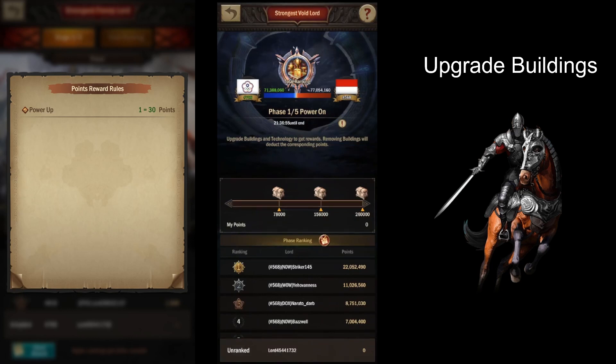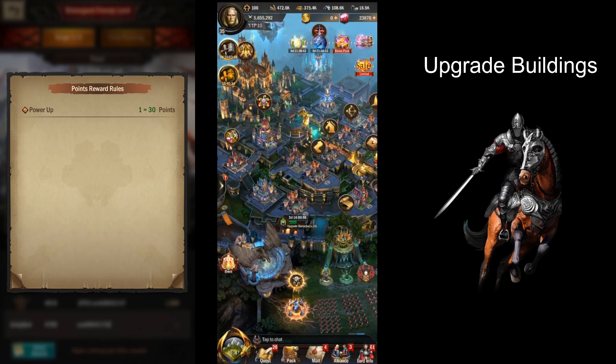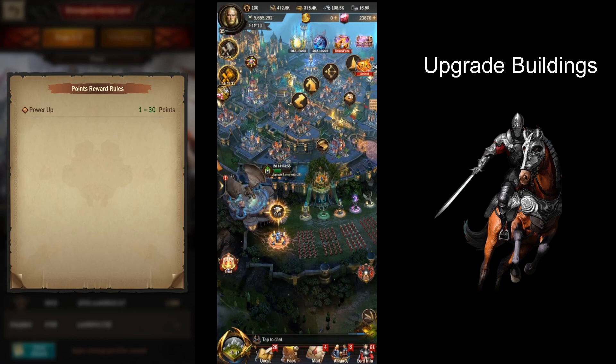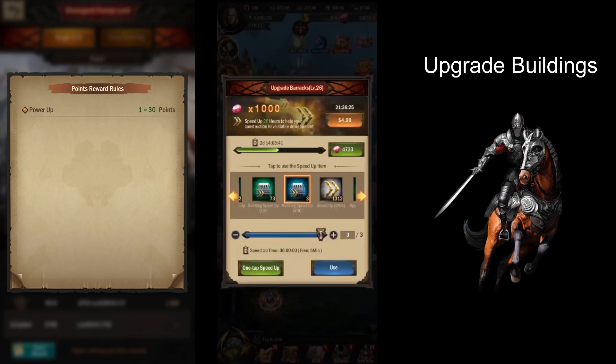Currently we don't have any points because we don't have any upgrades yet. This time around I went with the barracks up to level 26, so that will give us our last barracks at 26. That will give us 707,290 power, which translates to 218,800 points. We'll go ahead — that's okay because we know we can get the mission done.